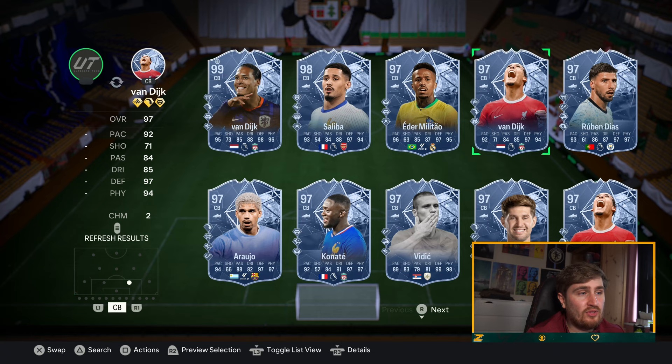You want anticipate and aerial in a center back. Saliba has both of those, and the 99 Van Dyke has normal aerial as well, so I'm going to go for those two.